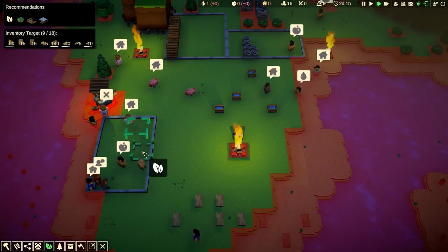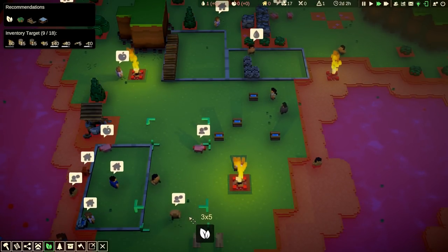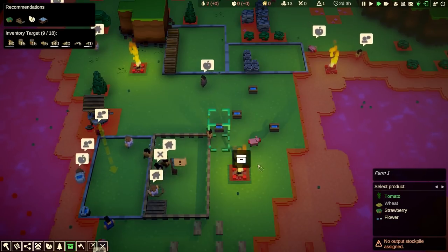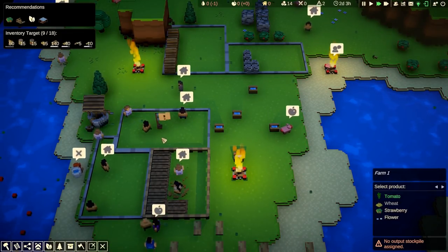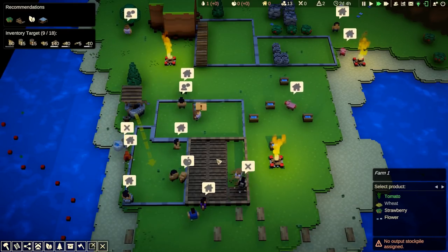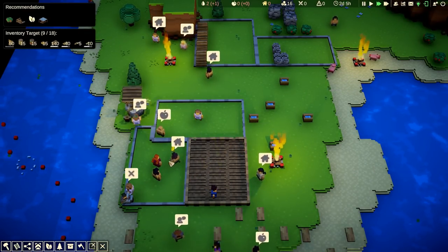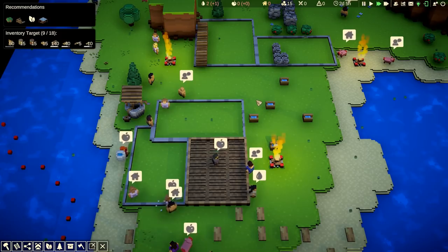Let's set up a farm. We've got some food from the previous scenario but it's always good to get more. So let's set up a quite big farm there and choose tomatoes. We'll also have a food stockpile. Left-click on the farm, right-click on the stockpile — that'll make all the stuff we harvest go into the stockpile, and it's automatically set it to tomatoes this time.